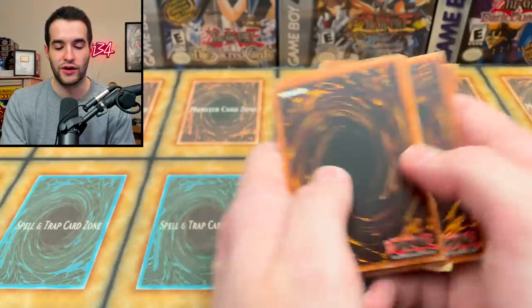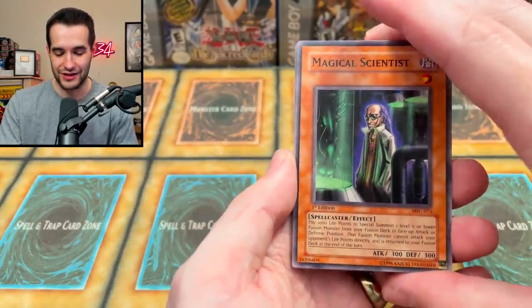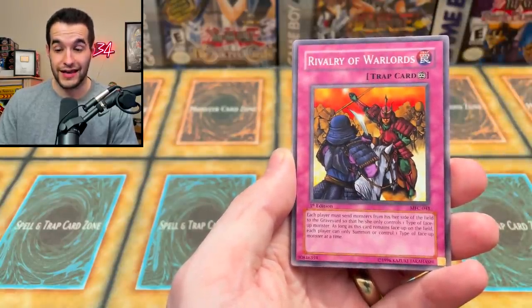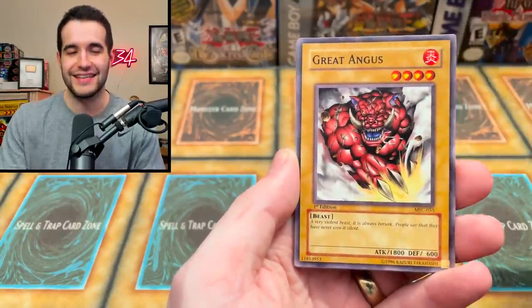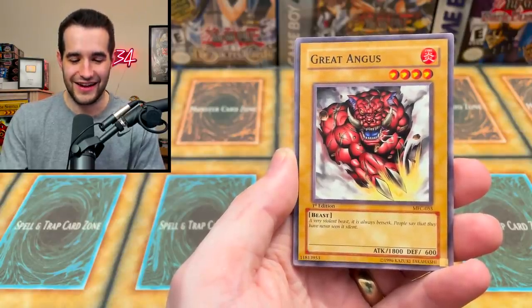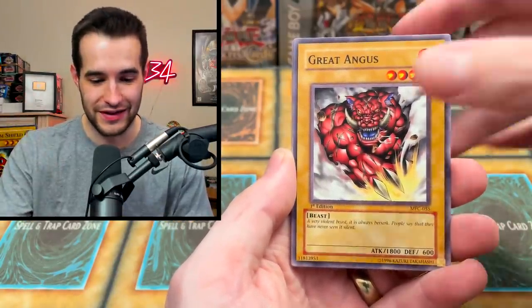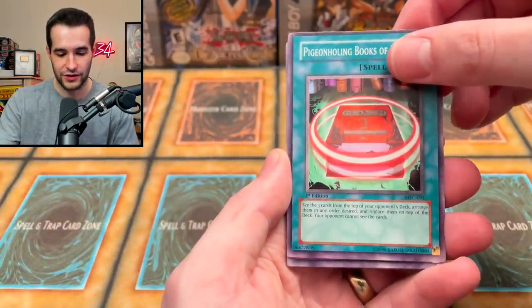Let's see what the last pack of the opening can do for us — can it change our luck with Magician's Force? The pigeon holding Book of Spells, which is now a Spellbook card — it's really weird how they changed the name. First of all, Magical Scientist, pretty cool. Rivalry again in both packs — that's pretty good. The Great Angus — doesn't that sound like a burger? And the pigeon holding Book of Spells, now Spellbook of Organization or something like that.